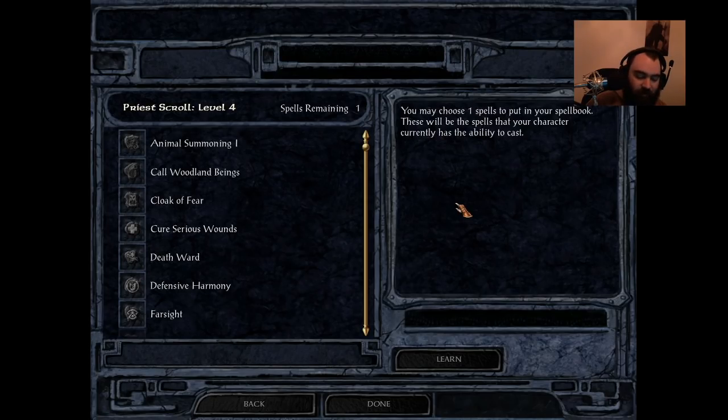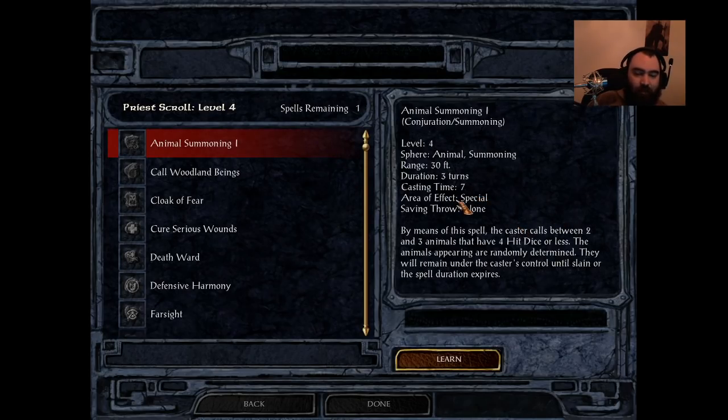First spell on our list is Animal Summoning 1. This is available to Clerics, Druids, and Shamans, and it's a big piece of crap — C tier all the way. Casting time of 7, lasts for 3 turns, and you call 2-3 animals that have 4 HD or less. This is awful. Every single time you cast this spell, you're going to get like 2 dogs, maybe a dire wolf. These are incredibly weak, especially when you compare this to Animate Dead that Clerics get at level 3, or really any other summoning spell in the game.